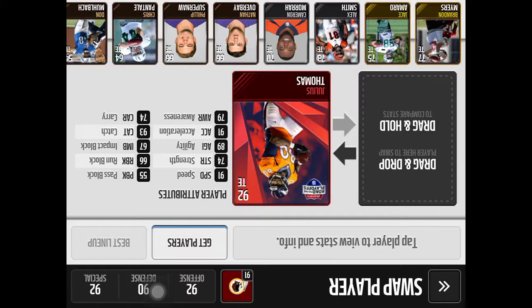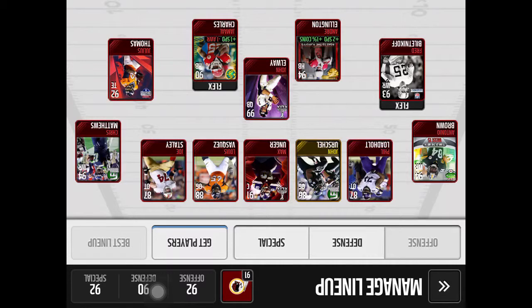Julius Thomas has 74 carry, which is not that good. His strength is 74 — pretty good. 89 agility, that's pretty good. Acceleration 91 is pretty good.